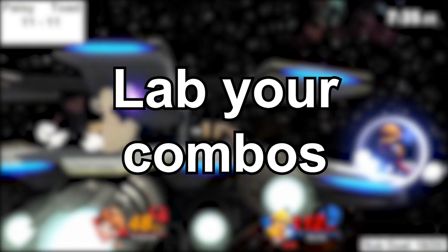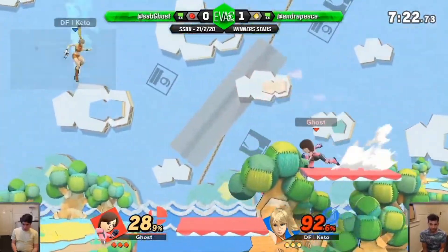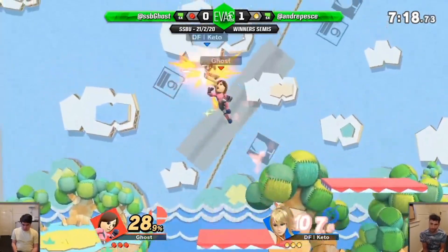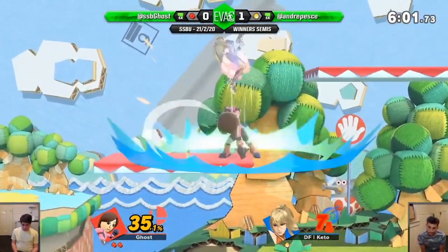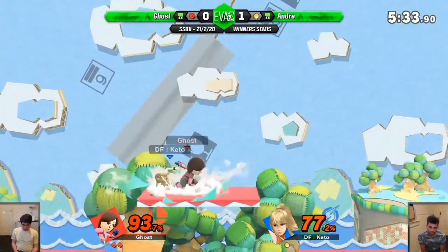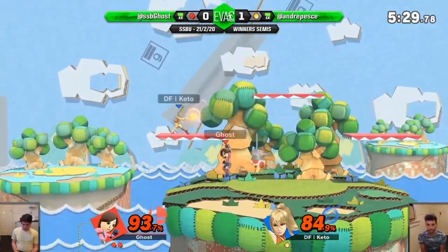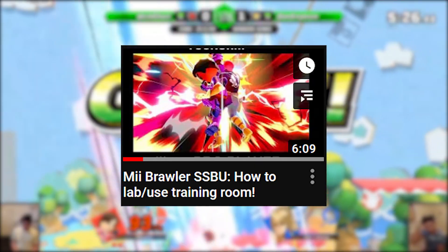Number 5: Lab your combos. I know this sounds repetitive with the punish game point, but please do not nair into jab when you could get a nair, down tilt, fair, nair, down throw, helikick. I know it takes time, I know it is frustrating, and I probably spent hundreds of hours in training room trying to find new stuff and get consistent at it. But I can 100% guarantee the reward is well worth the effort. If you need a guide on how and what to do exactly, I have a video about how to lab as Mii Brawler.